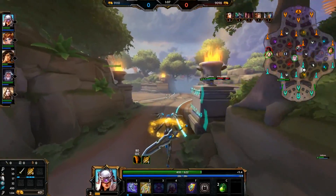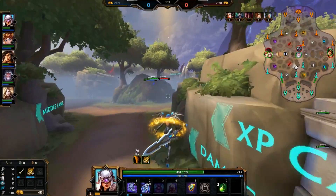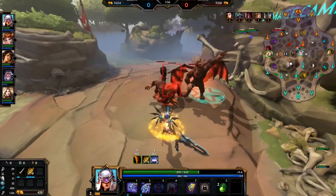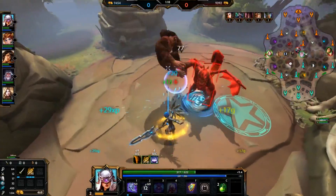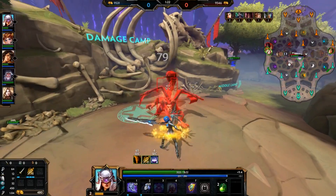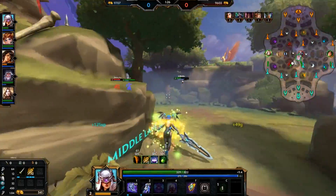Next up we have her one, Swift of Vengeance. Nemesis dashes forward in a line, dealing damage to enemies in her path, and may dash again within 2 seconds. She may use basic attacks and abilities between dashes. Next up we have her two, Slice and Dice. Nemesis swings her blade, dealing damage in an area in front of her. Enemies hit in the center are hit twice for double damage and slowed for 2 seconds.